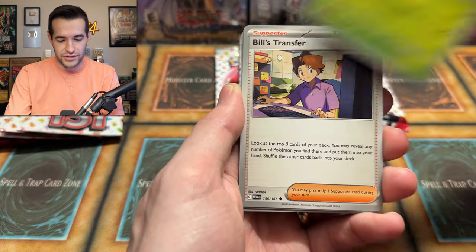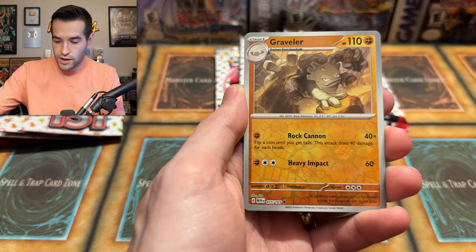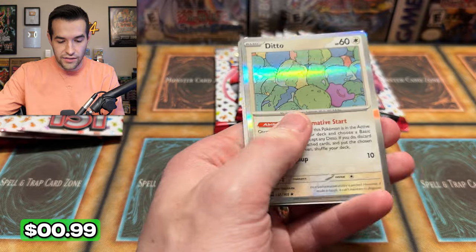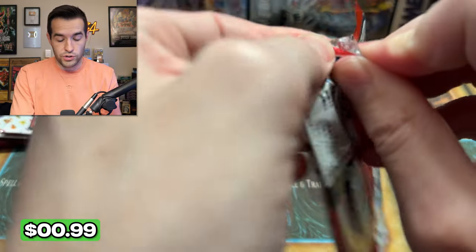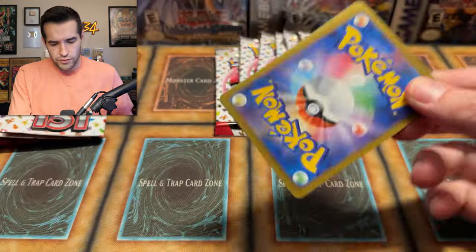Helix Fossil, Pinsir, Bill's Transfer, Oddish's Transformation, Golbat, Geodude, Graveler — both together — Ditto, and Basic Energy. We need that Charizard — no Charizards yet. We did get Blastoise though — a couple Blastoise. No Venusaur either. Where's Venusaur at? No Alakazam, I don't think.